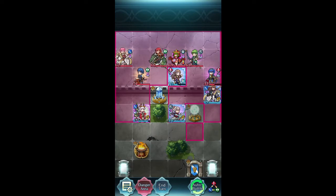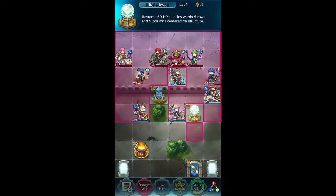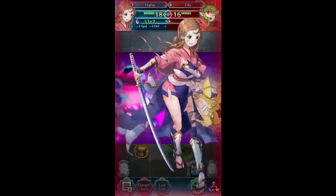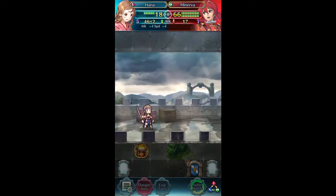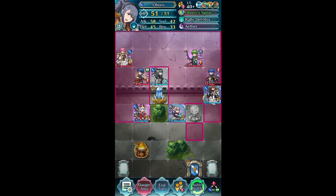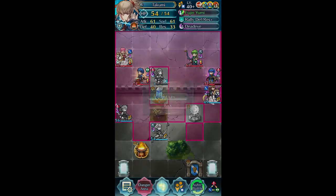Alright, our next batch of units. You know what, I'm going to go ahead and do this. This will proc Galeforce regardless of how effective it is, but I just didn't want to get on low HP against Tiki. I think I can take a hit. Close, but we're good. I'm going to do this here. That's not going to do anything, so I will hold my ground here.